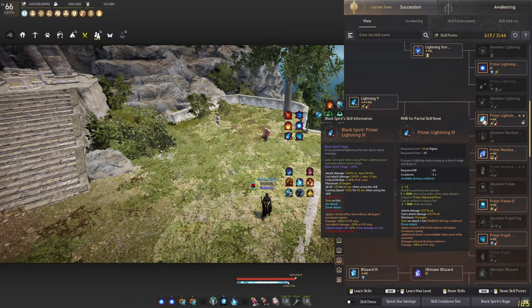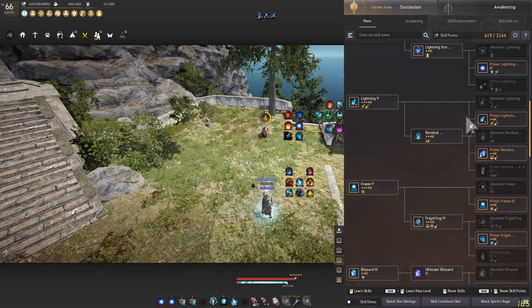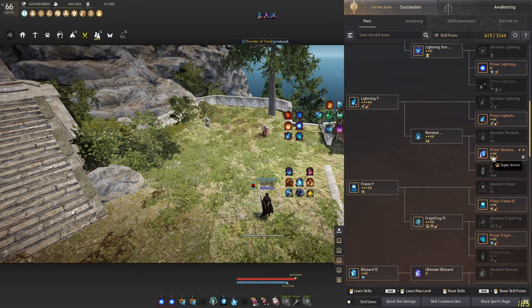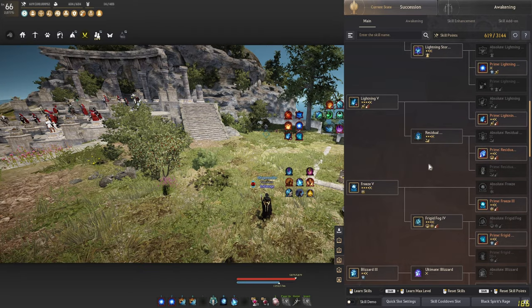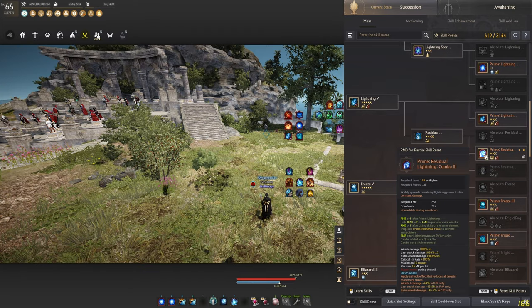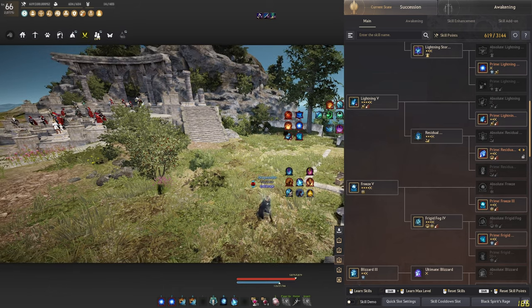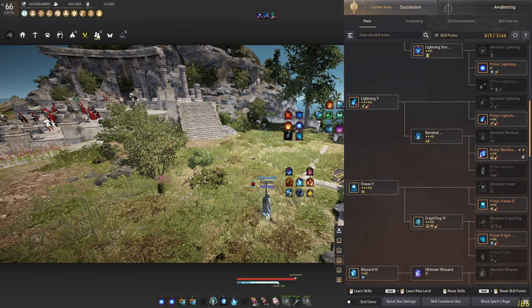When people talk about witch and wizard's slows they generally mean this shock effect that you have on multiple skills. Moving on, we have Prime Lightning — this is your stun which directly flows into the next skill: the Residual Lightning Combo. We take the combo instead of High Voltage because it has super armor. Also worth mentioning is that Residual Lightning applies a shock effect and goes really far — so even if you cannot hit someone with your fireball anymore, they are still in range for Residual Lightning.